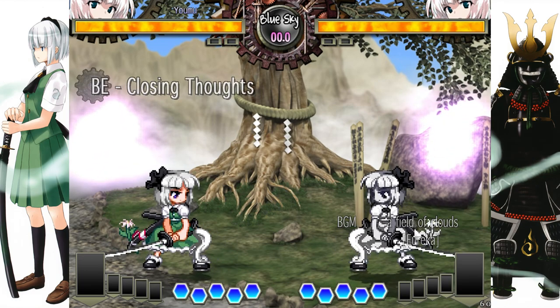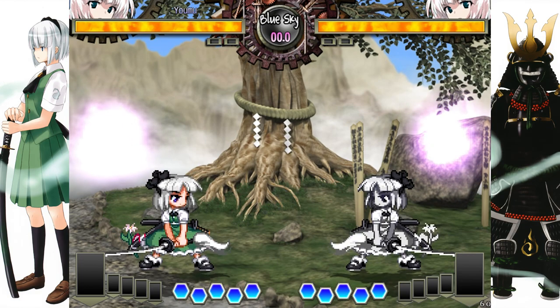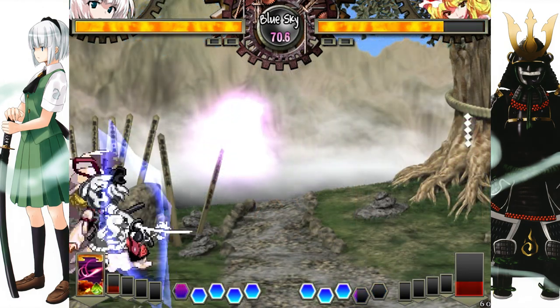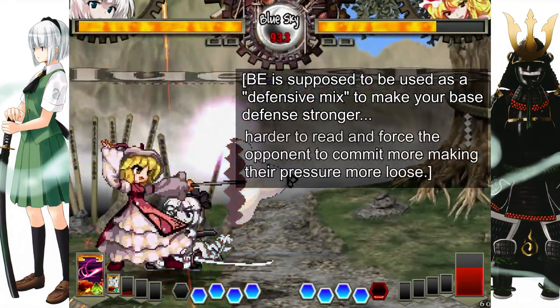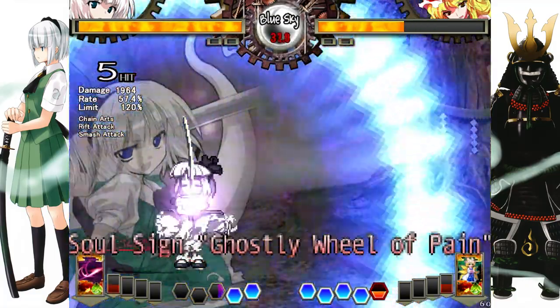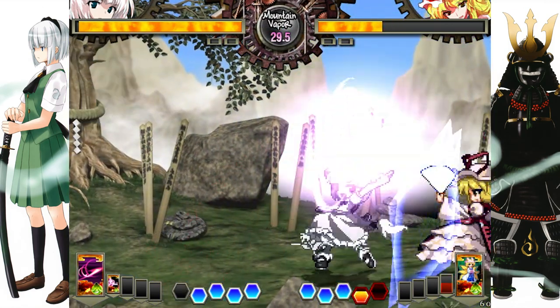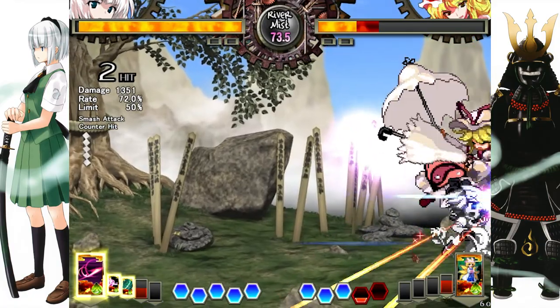You now know how to defend yourselves very well, but that isn't enough — because even if you know how to block and dodge properly, eventually you'll end up facing a block string that will crush you just for standing around, or is completely tight, which is why we have the Border Escape. BE is supposed to be used as a defensive mix to make your base defense stronger, harder to read, and force the opponent to commit more, making their pressure more loose. Most new players tend to overuse this mechanic or use it as the only defensive tool, which ends up making them weaker. As you already know the basics of BE, let's jump straight into using it properly.